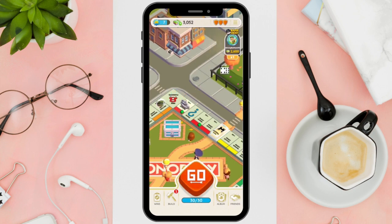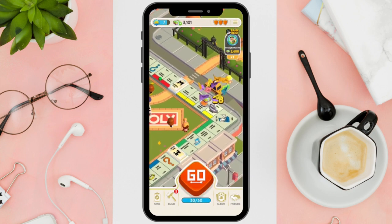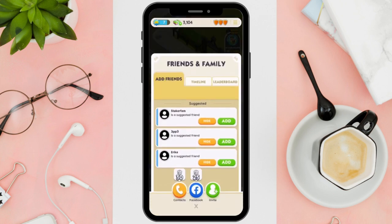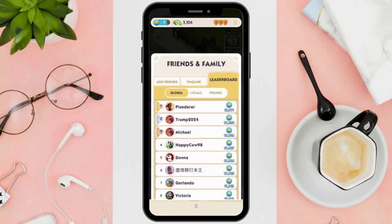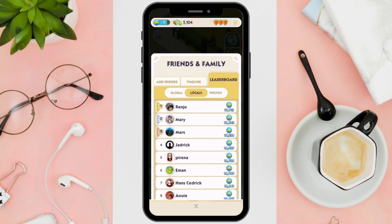However, by visiting the friends section, then clicking on leaderboard and selecting the global tab, you can see the top player in the game, currently held by this person. This player represents the highest level reached so far. Keep in mind that as more players join the game and time passes, the maximum level may increase.